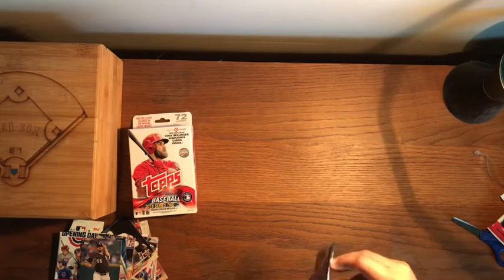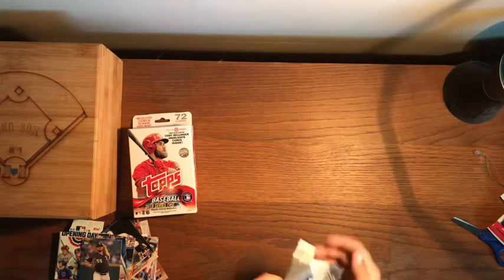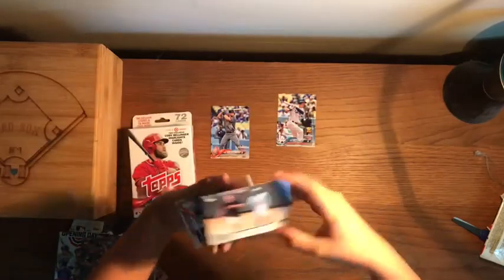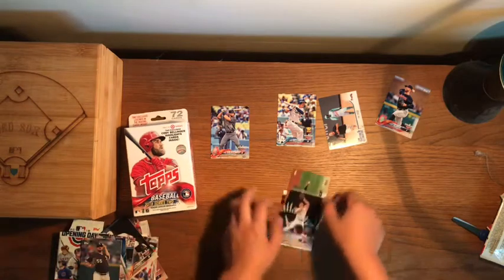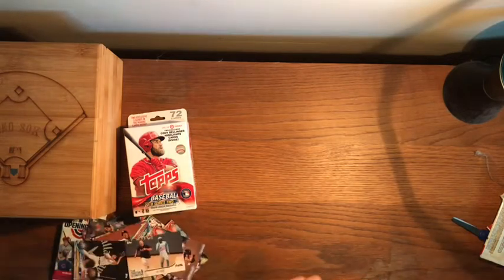We'll try to start uploading more on this channel — expect more content coming soon, just haven't gotten a chance to upload. Pack four: Paul Goldschmidt, Cody Bellinger, The Freeze insert — nice — Corey Kluber, Chris Davis, Aroldis Chapman, and Hunter Renfroe. Pretty solid cards, especially Mike Trout from earlier.